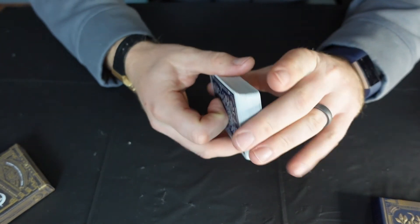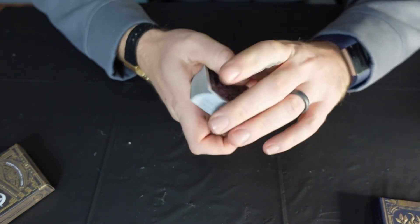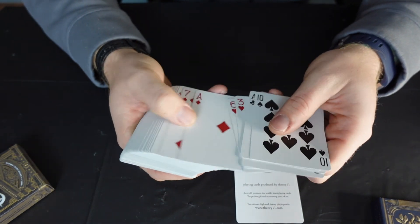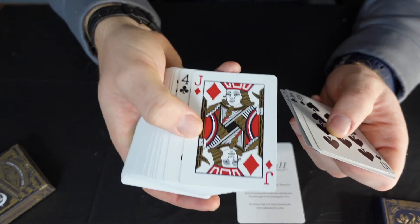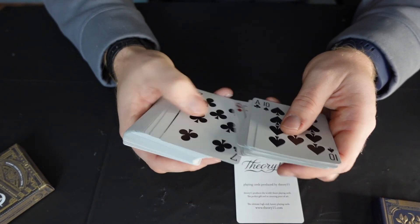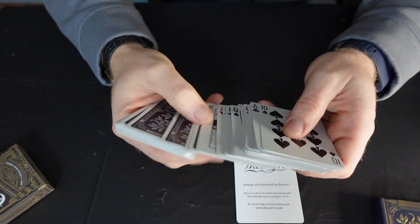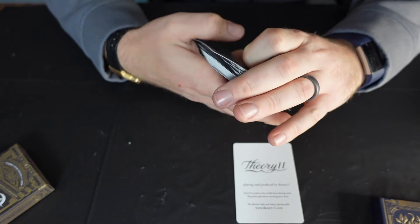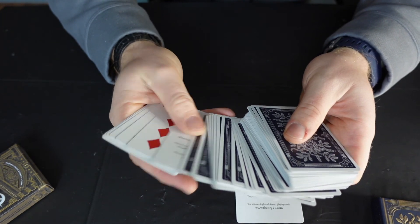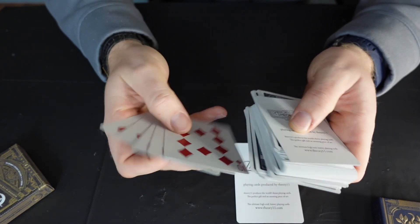Opening up these cards, they give you a little Theory 11 card here. Don't mind my skills - that's obviously terrible - but they flip just right out of the box. Look at these cards, beautiful, super shiny. All the jacks - I really do like that. Some of these cards are flipped over for some reason, but those cards are super awesome. Got another Theory 11 card here.